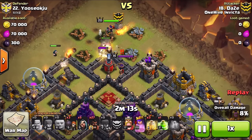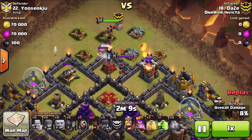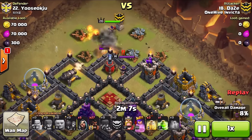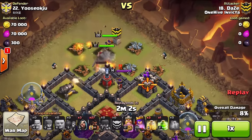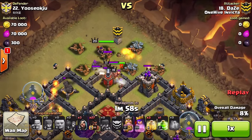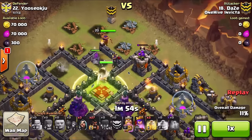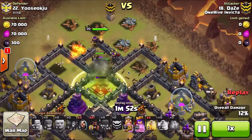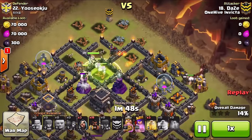The golem placement was fine — that didn't end up being a big deal. The wall breakers failed, but that didn't break things either. One thing I would have changed was waiting a fraction of a second longer to drop that king, because the wall wasn't broken. Since the king is faster than the golems, he got out front and took the brunt of all the defense in that area, so he didn't live as long as he could have.